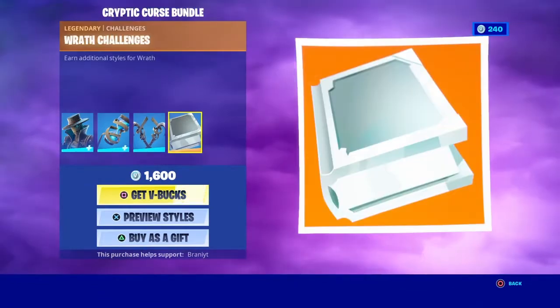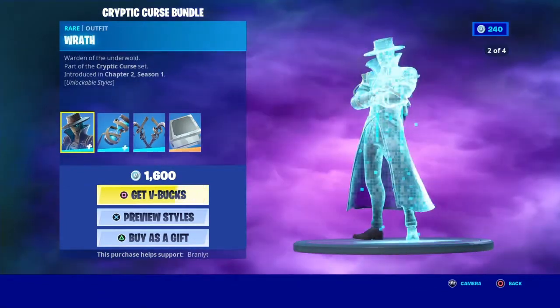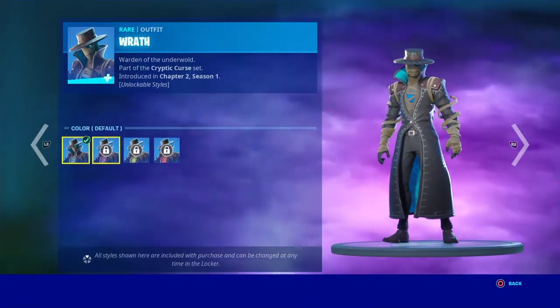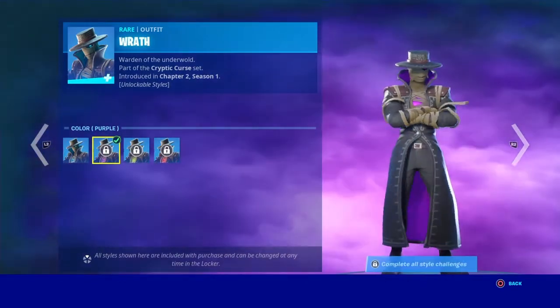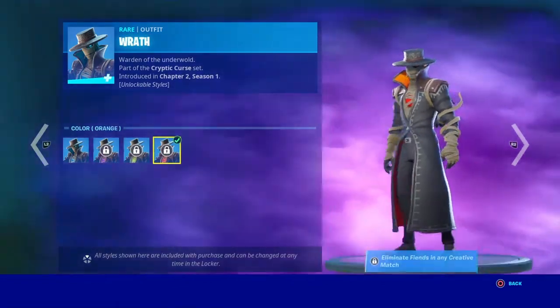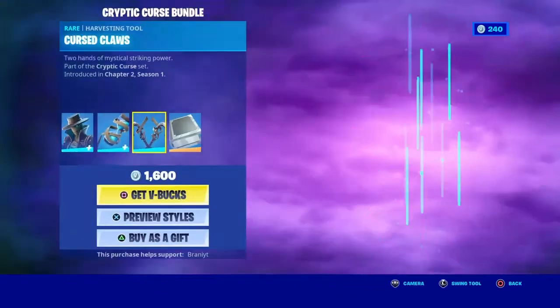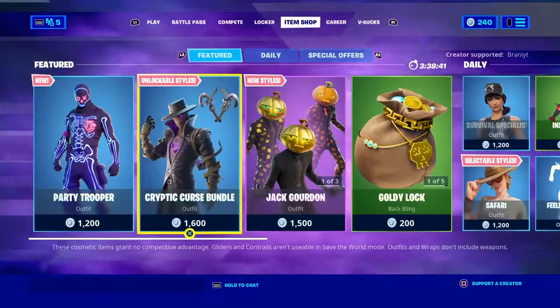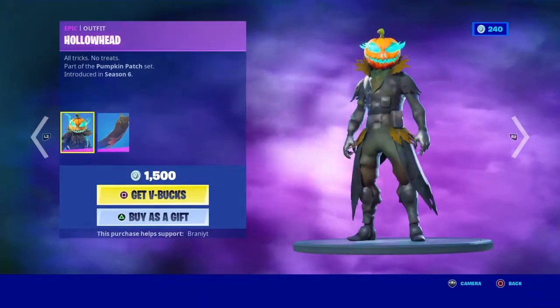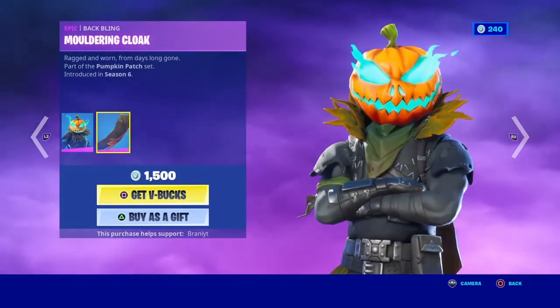The Wrath challenges are all included, and it comes from 1,600 V-Bucks. We've got the default style, the purple style, the green style, and the orange style — I thought this was red at first. The pickaxes don't come with any extra styles. We also have Hollow Head with the Moldering Cloak — we haven't seen him in a while.